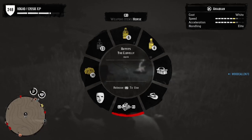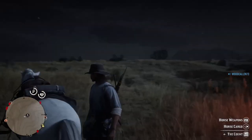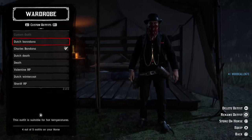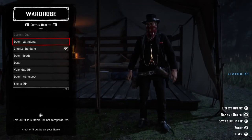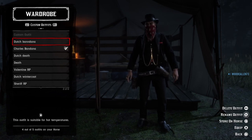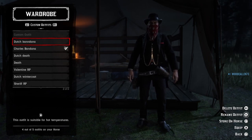However, your other outfits should not be affected by this. I still have my Dutch bandana, but it disappeared from the current outfit. So if you want to fast travel and you have it saved on your horse, just change outfits and that should work.